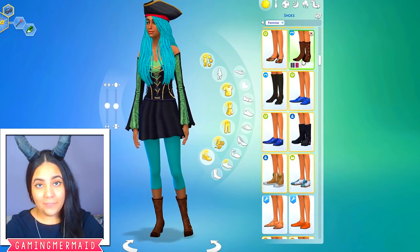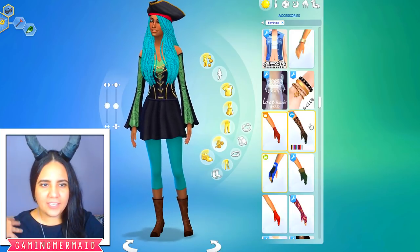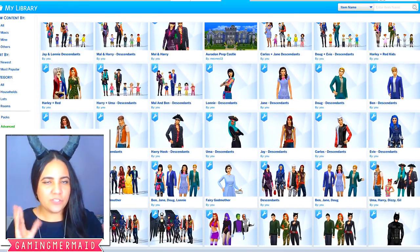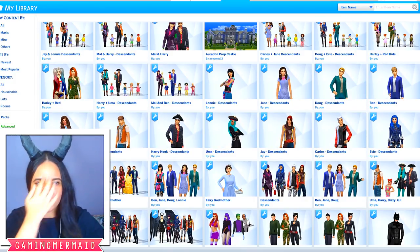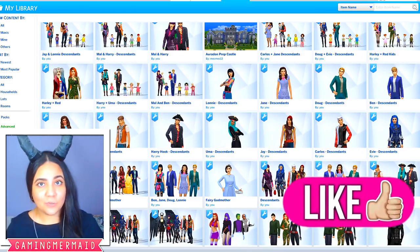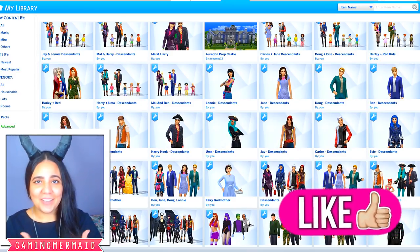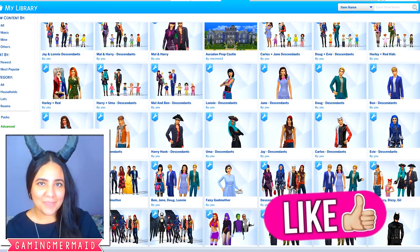I believe her shoes are from the Vampire Stuff pack, so I didn't put too much custom content on Uma — just enough to get by. If you guys have questions about where something is, definitely ask me in the comments if I missed something. I hope you guys found this helpful. If you did, make sure to give this video a like, and definitely let me know in the comments down below. Thank you guys so much for watching and I will see you in my next video. Bye guys!